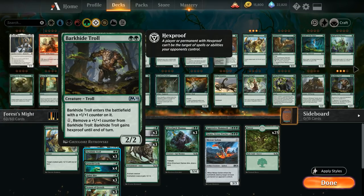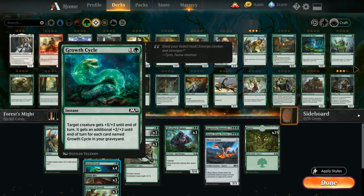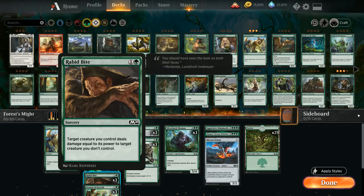For one mana we can give the Barkhide Troll hexproof if we remove a plus one plus one counter from it. We've got a full playset of Growth Cycle giving plus three plus three until end of turn, and an additional plus two plus two for each copy of Growth Cycle in our graveyard.